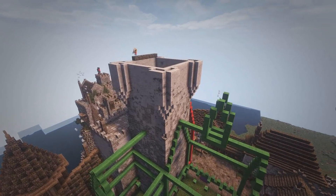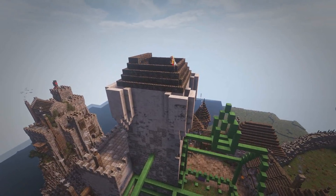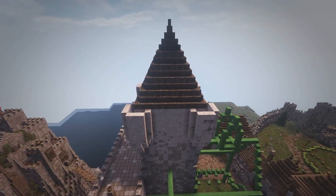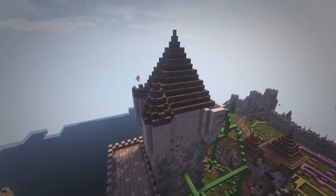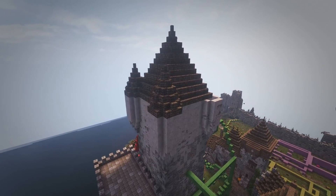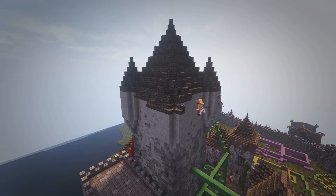On top here you can see we have turrets on all four corners, and we're gonna have a very steep spiked roof in the middle. It's gonna look super cool and give the castle that tower feel - make it look like a proper castle like you see in the movies. It also creates a nice donjon, which is the top room of a castle like this. It's gonna look super cool in the end.